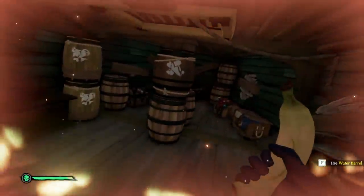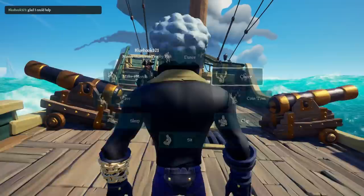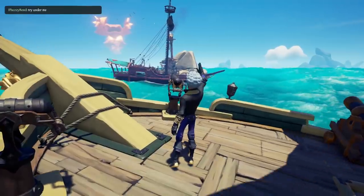If you want to use kegs for fighting other ships, there is a way to do that without carrying it on your ship, so stay tuned for tip number 5. Now let's say you store it in the bottom deck.